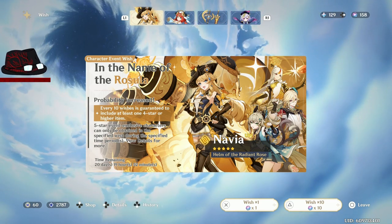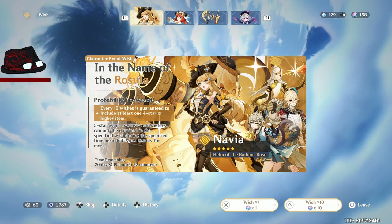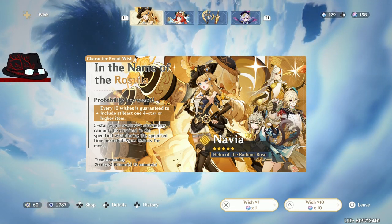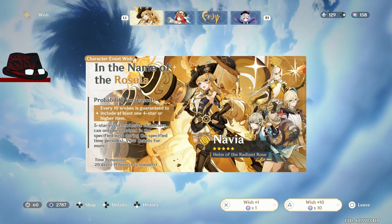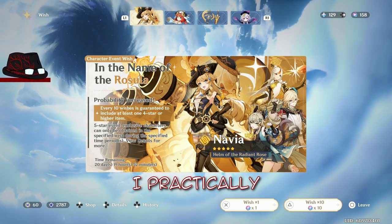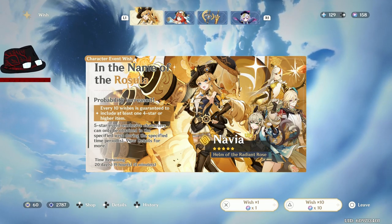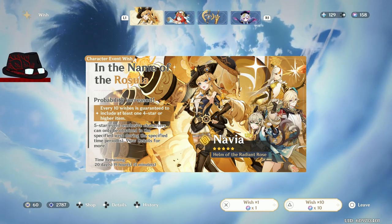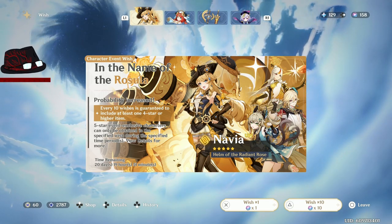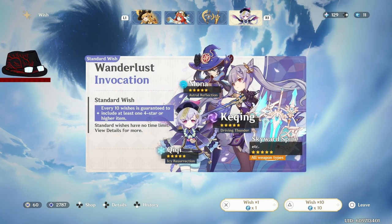The 4.8 update has come about. I already did the trials to get some extra fates and now I'm up to 158 fates. This is going to be a short video because I practically have everything on this current banner session. I have a copy of Navia, a copy of Nilou, and a copy of both weapons — Nilou's weapon being R2, I believe. Yeah, I checked earlier. And I do have a pull available here.